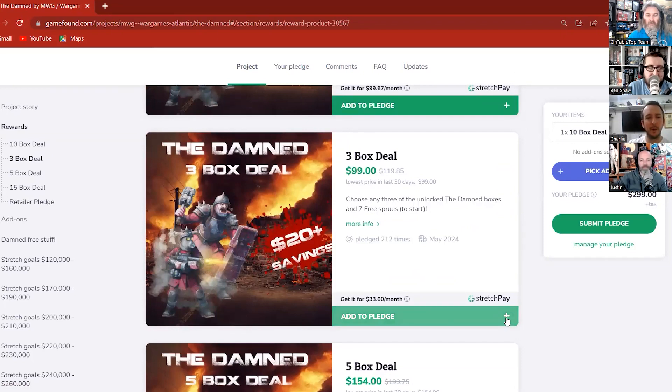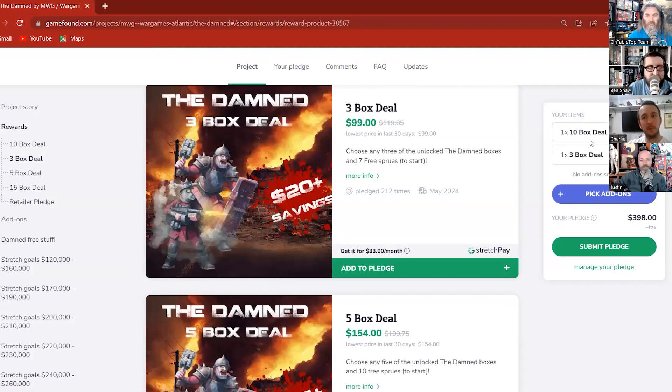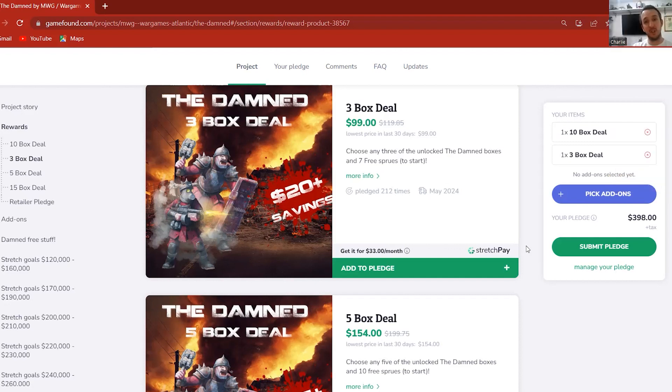On mobile when you hit 'manage pledge' you can add new products. On your mobile it's slightly different — you hit 'select reward', confirm, 'continue browsing', and you can add a three-box deal even if you already have a 10-box. So you could do 13 boxes this way — it separates them out. On mobile it's all in one screen; as you delete a product it says 'add product' and you just have a dropdown of three, five, 10, 15 box options and the retailer pledge.